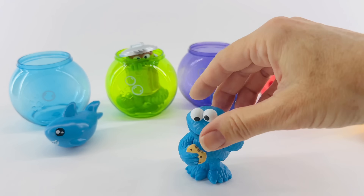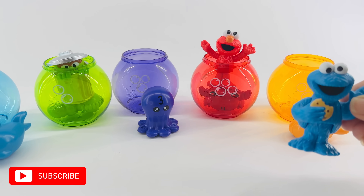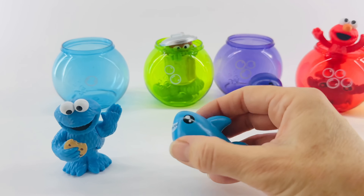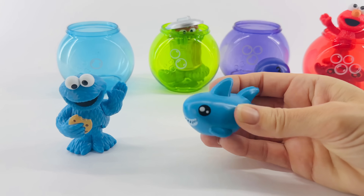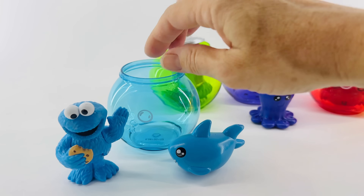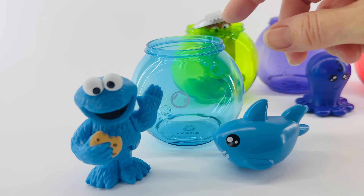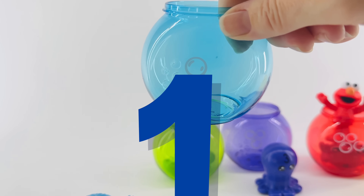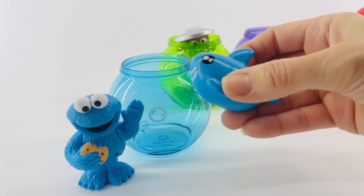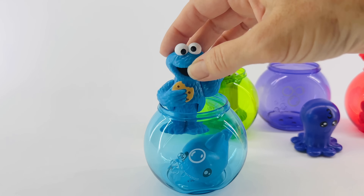What about Cookie Monster? Which one of these fish bowls should Cookie Monster swim in? Yes, the first one. Here's Mr. Shark — he's blue, just like Cookie Monster. Here's his bowl. If Cookie Monster wants to swim in the shark's bowl, he has to count the bubbles. One. That was easy — there was only one bubble. There goes the shark. And here Cookie Monster can swim.